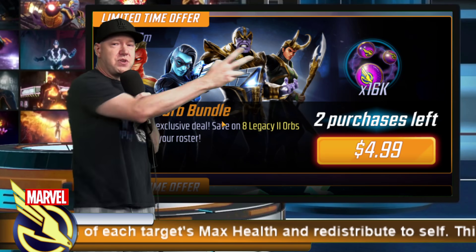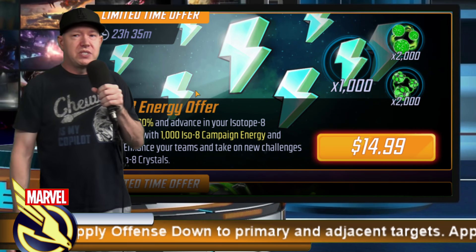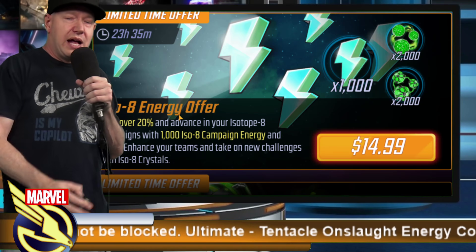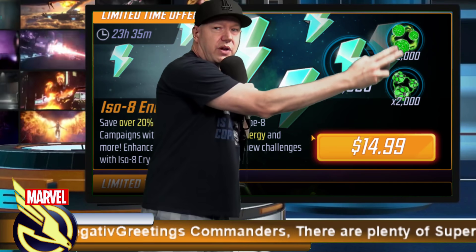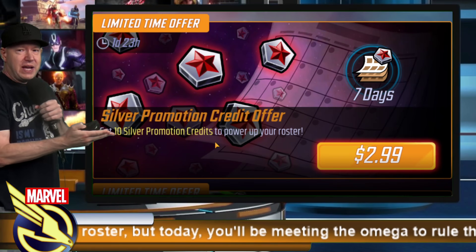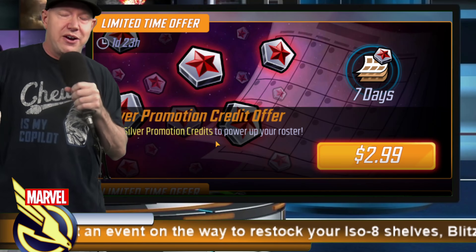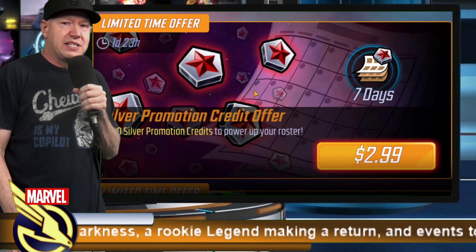Legacy 2 orb bundle — I value these orbs at about 33 cents each; they have year-two characters plus a small amount of gold and purple gear. Not interested. The ISO-8 energy offer — I'm more favorable to the $2 catch-up offer that gives 250 energy plus the currency to buy ions in the store; that's the better deal. Silver promotion credits offer is situational — if you're sitting at 140 and spending $3 gets you to 150 and unlocks the character rotating there, it can make sense, but it's not a great deal overall.